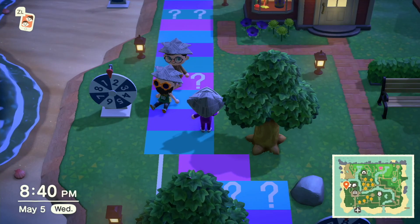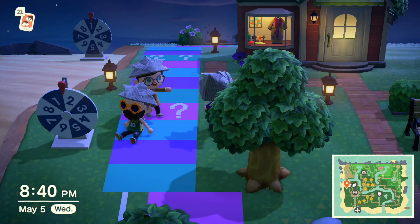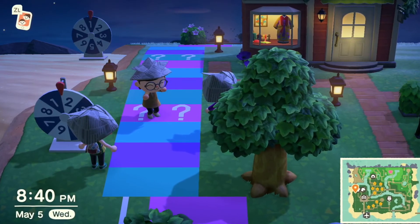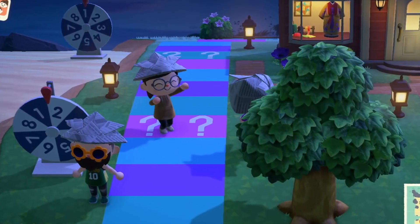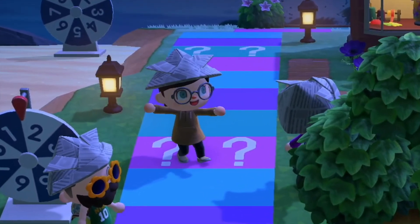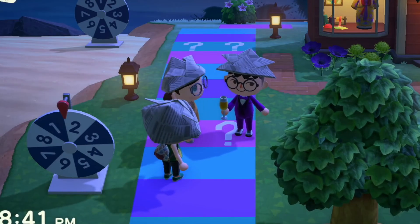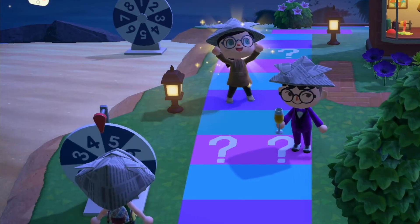Our second Animal Crossing trivia question. What is the relationship between Celeste and Blathers? Are they cousins, siblings, friends, or lovers? I don't think they're lovers. They're definitely related. I want them to be siblings — Celeste is Blathers' younger sister. I have no idea who's older or younger, but yes, they're siblings. So you get to move ahead two more spots — one, two, baby.